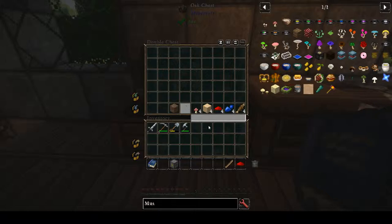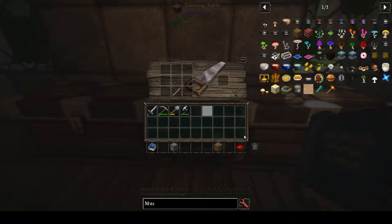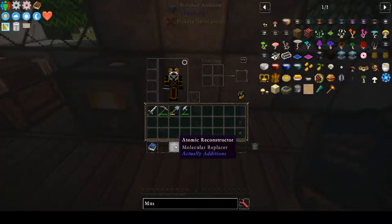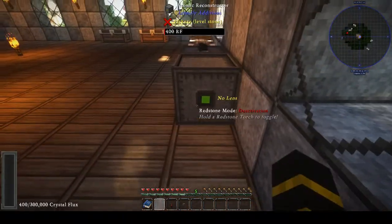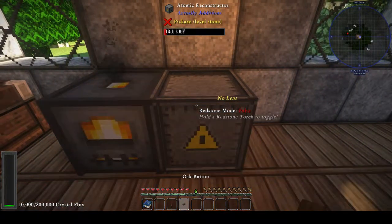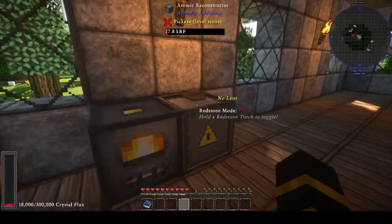Then you will need a redstone and a button. I recommend doing this with a redstone torch and a button. Place the Atomic Reconstructor down — it will face the way you are looking. Right click and set it to pulse, then take your button and put it on the side, the top, wherever you want it.